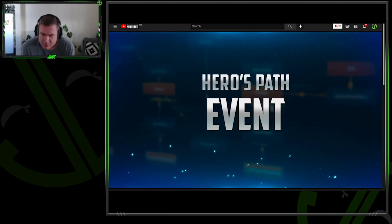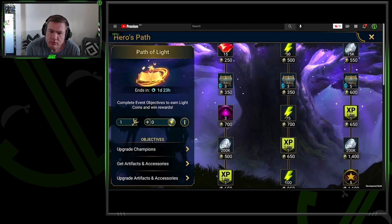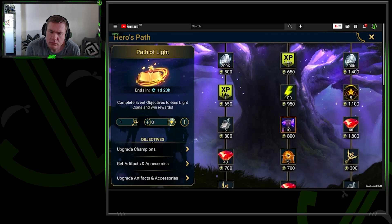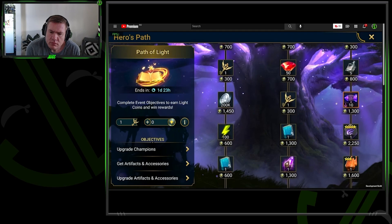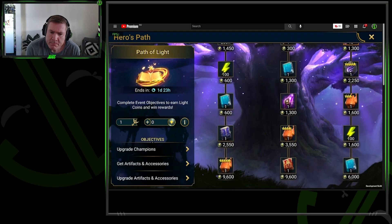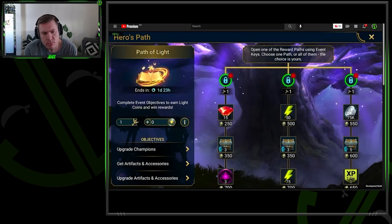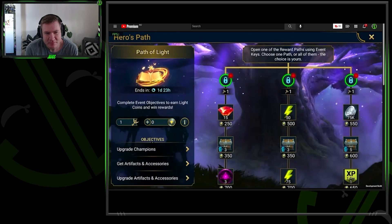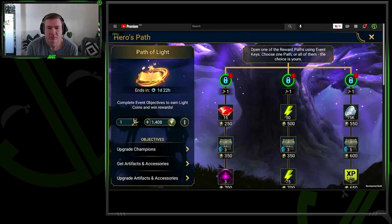First up: Heroes Path Events. These extra special events give everyone branching choices of reward paths, and it's down to you to decide which path or paths you want to head down. If you've got your eyes on something special, you can pick the quickest route to get your hands on it, picking up a bunch of other goodies along the way. Here's how they work: Heroes Path Events will combine a bunch of activities and game modes like raiding dungeons for artifacts, upgrading your gear, leveling up your champions.